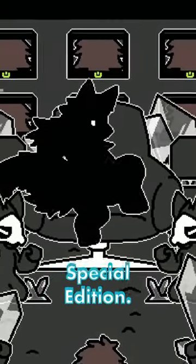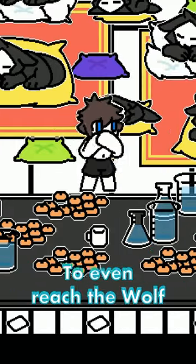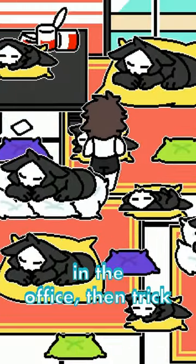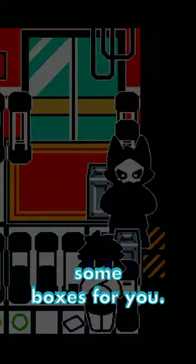Here's how to beat the Wolf King in Change Special Edition. To even reach the Wolf King, you'll first need to quietly sneak past the Dark Goo Wolves in the office, then trick an adorable sniffer to move some boxes for you.